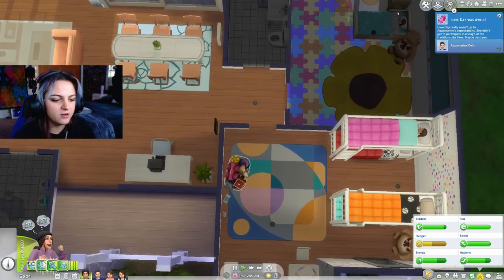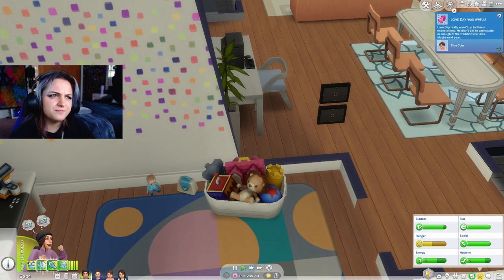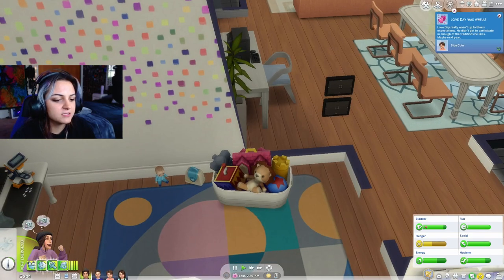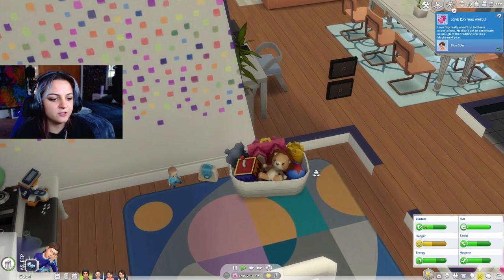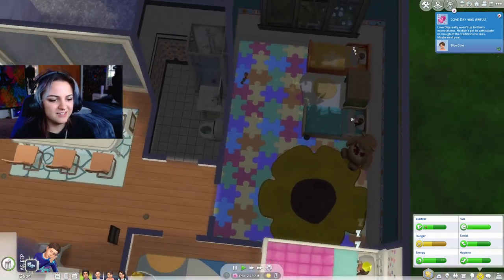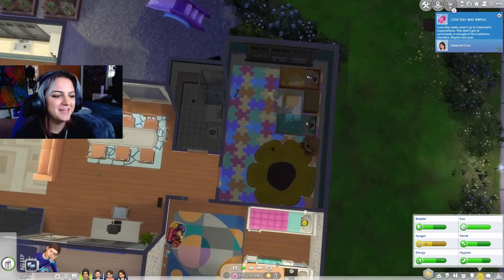It is still a micro home, but now we have the science table. We still have the art table. We have another Blarfie - this is custom content, it's the kids' room stuff. There's a toy box that's actually functional - she can play with the toys. More beds because we're going to need them. I added the egg rug because the egg rug's cute.